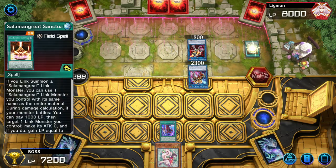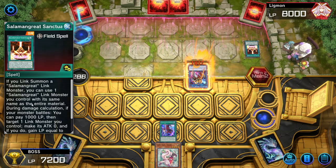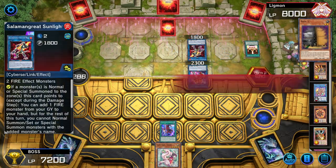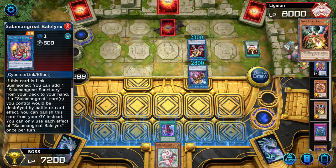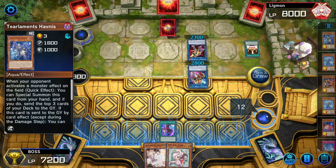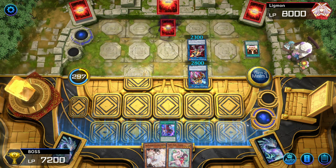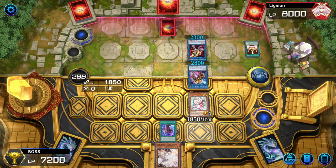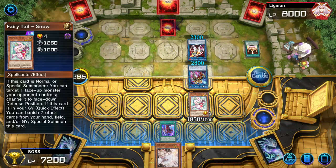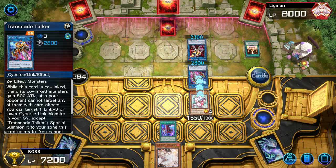He had that protection card in his hand — wow. It protects: if Xanamu would be destroyed by battle or card effect, you can banish this card instead. I won't be able to OTK, but I can clear his field I think. I should have attacked that one — don't take as much damage.